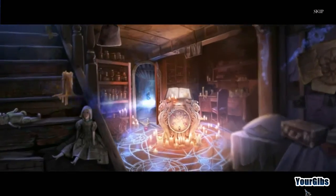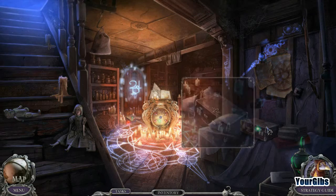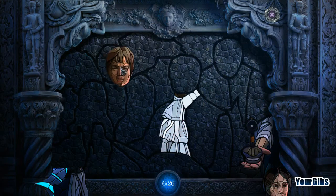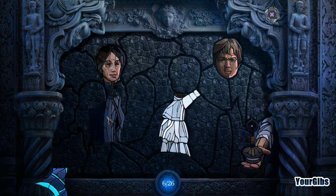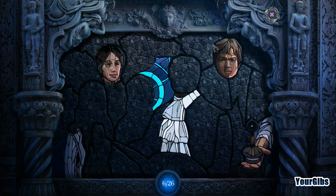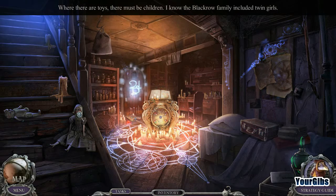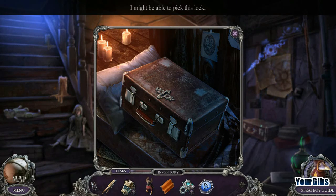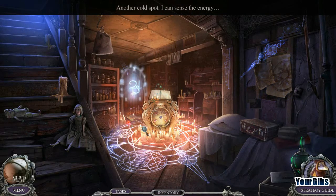There's no denying it — there are definitely ghosts here. Creepy ghosts are creepy. We work on placing some faces in a puzzle — six out of 26 so far. We notice toys which means there must be children; we know the Blackrow family included twin girls. We consider picking a lock with tweezers but decide against it. We sense energy somewhere but still don't have batteries.